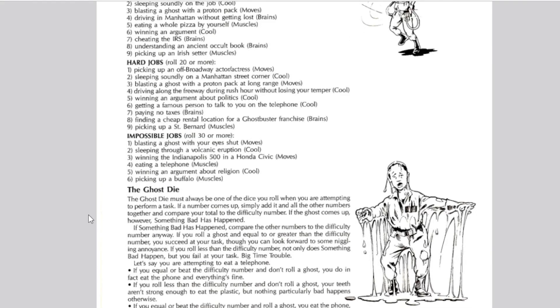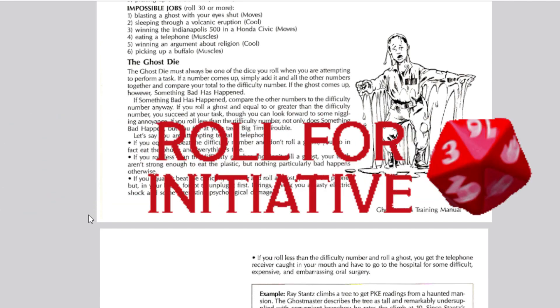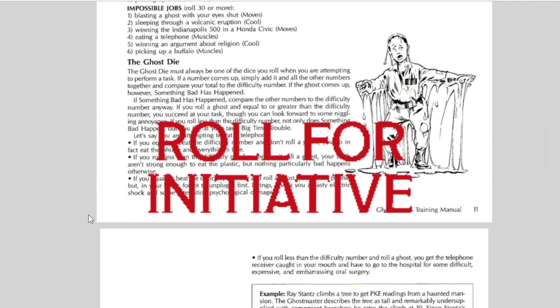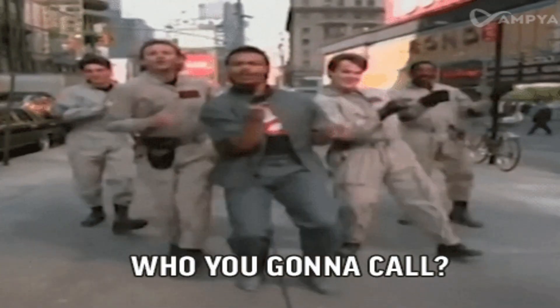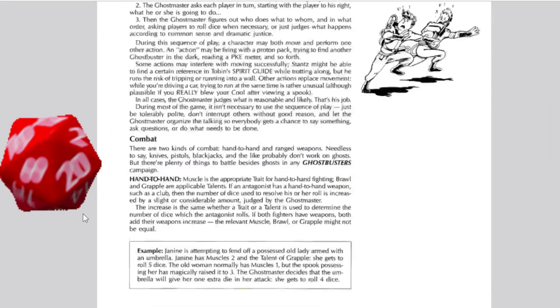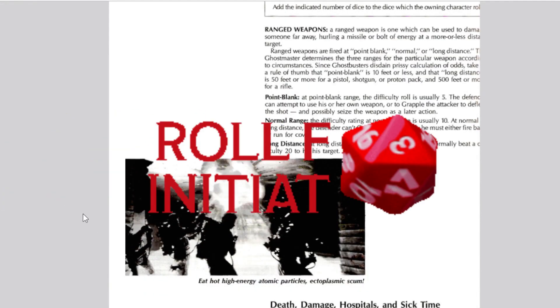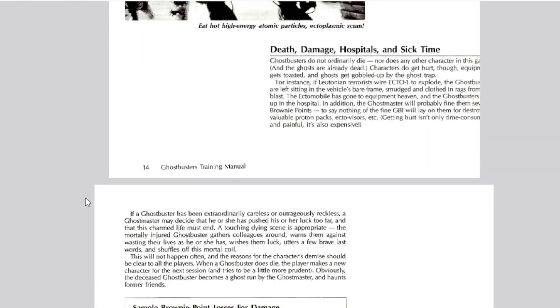Here's a big bonus mechanic — the Ghost Die. You might have seen the Ghostbusters insignia in the thumbnail. The Ghost Die must be tossed at all times for certain things: something bad happens, roll the Ghost Die; something good might happen, roll it; combat, hand-to-hand, ranged weapons — roll that Ghost Die. Cross the streams? You better believe you roll it.